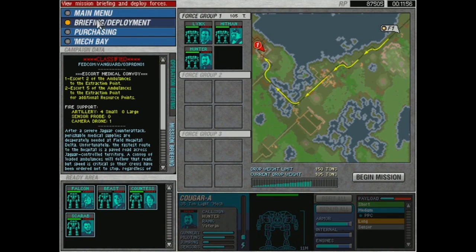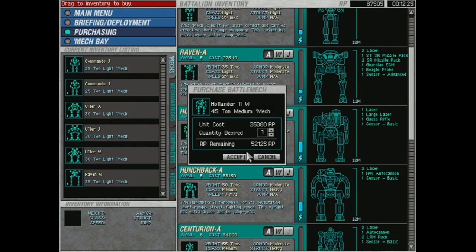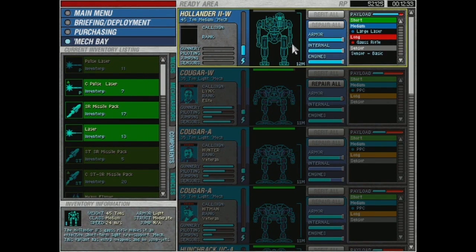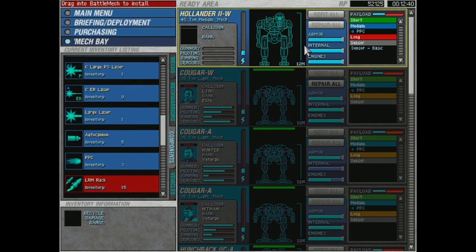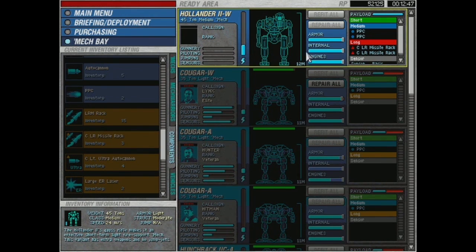I have 45 tons left to play with, which means we can buy that Hollander. The armor variant has moderate armor, the weapons variant has light armor, and there's a jump variant. I'll go with the weapons variant — let's live dangerously. We're a reckless outfit. We're going to strip all this garbage off of it. It does not need a Gauss rifle — instead it needs PPCs. Two PPCs and two Clan LRM racks. That is a good mech.